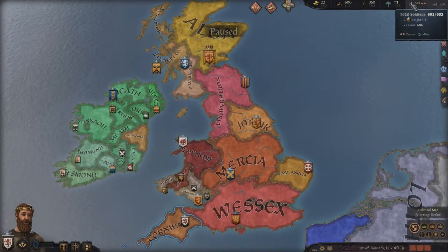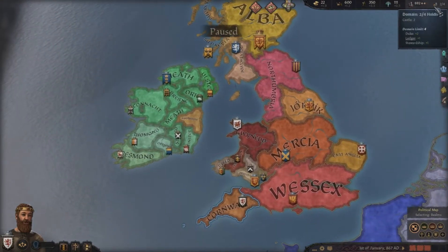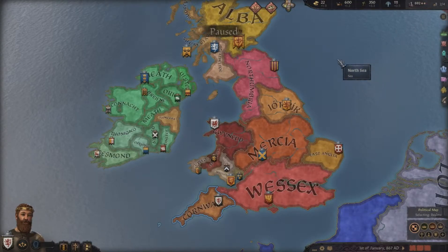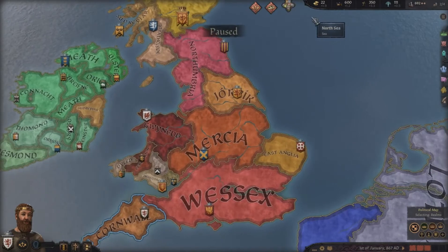Here are our troops. We have a decent quality of troops — our basic levies, which are our militia and peasant foot soldiers, and our knights. Here we have our dominions, the territory we can personally control. Your character only has so much time and energy and can only govern so many regions. If you go over that limit you will start suffering negative returns in both popularity and income, and in how people view your character.